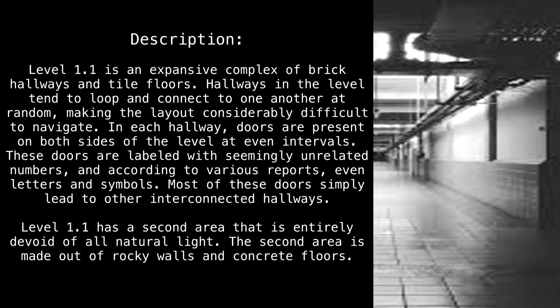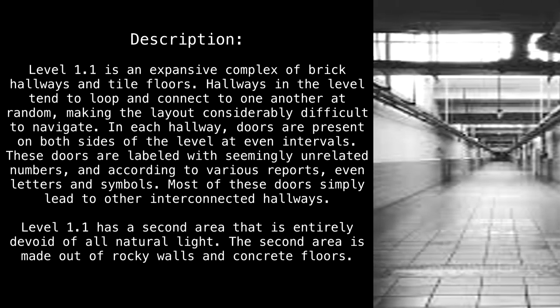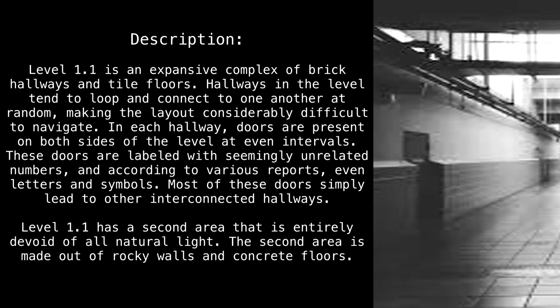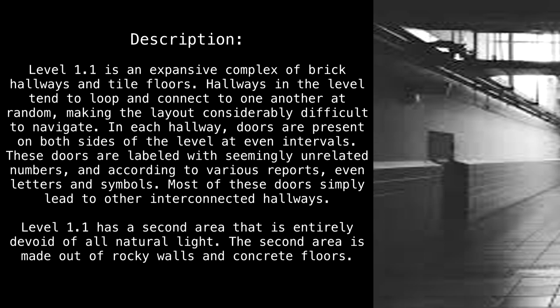In each hallway, doors are present on both sides of the level at even intervals. These doors are labeled with seemingly unrelated numbers, and according to various reports, even letters and symbols. Most of these doors simply lead to other interconnected hallways.